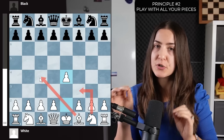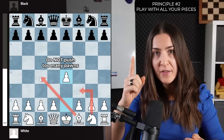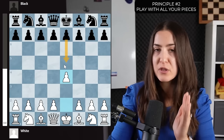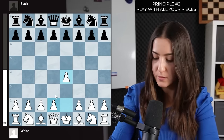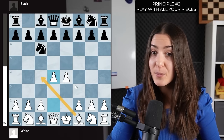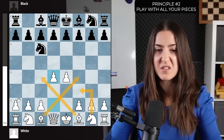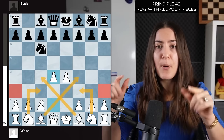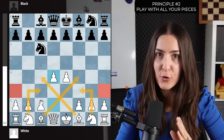One very big mistake beginners make is pushing too many pawns in the opening. I suggest pushing only one or two pawns — either to control the center or to free the bishops. If your opponent doesn't respond with e5 but plays a one-square pawn move or a knight move, take the center with two pawns: d4 and e4 together. Those two pawns are very strong and free the way for both bishops.